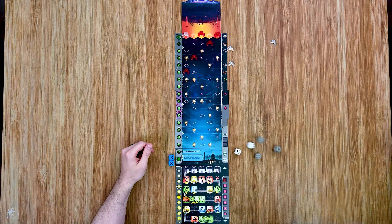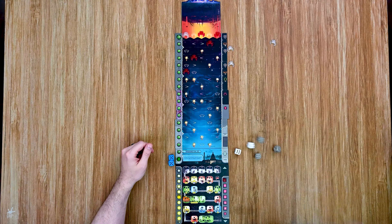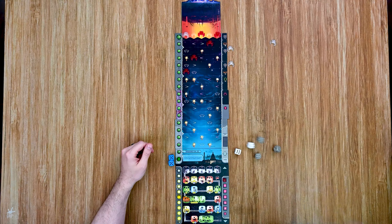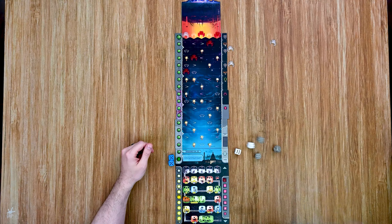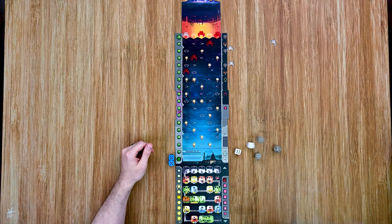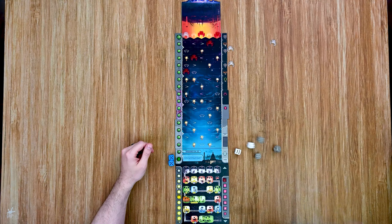Again I set the die to six — it's locked in this time, so I can use it this round. I've rolled a bunch of high numbers. I consider placing a five to reach a key position on the excavator, or going all the way down with a six. I count out options carefully — placing a five would get me to one position while a six would go all the way. I decide the five is a good call and place accordingly, then continue placing remaining dice.